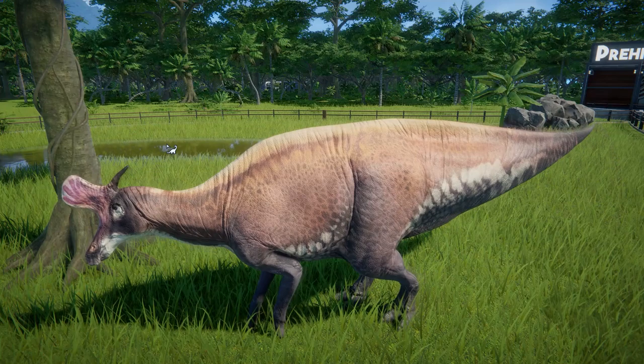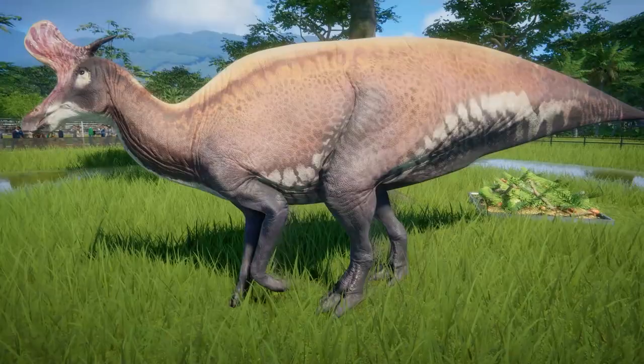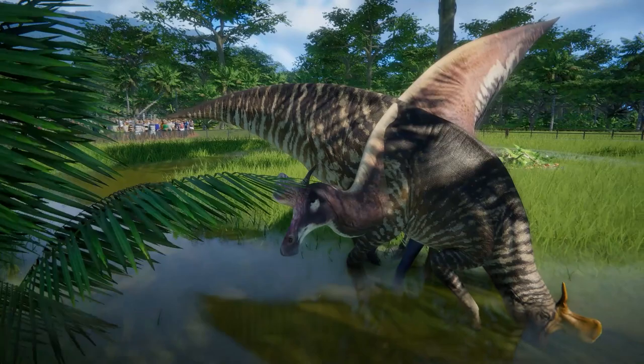What they actually use this crest for is making resonance chambers to make those calls spread out even wider across your parks. Here's the other skin — this is one of my favourites in the entire game. Don't know why, it's lovely.